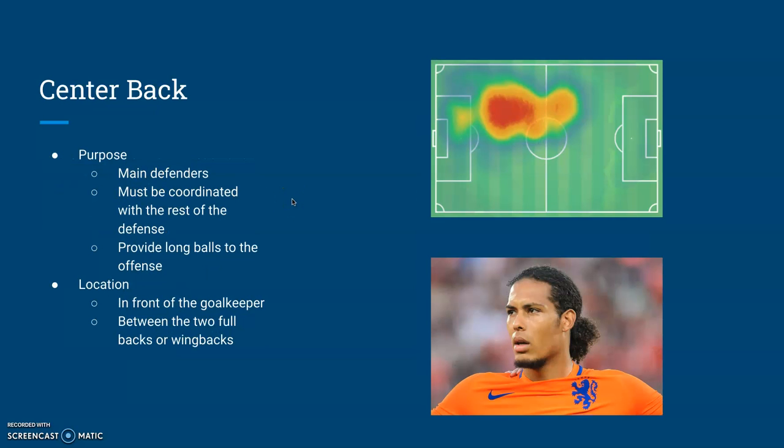Finally, in the defense, we have centerbacks. They are the main defenders in the defense. Their job is to protect the goal and stop the opposing forwards. They must be coordinated in order to maintain a straight back line so they can catch the opponents offside. They also provide long balls to the forwards occasionally. They are found in front of the goalkeeper and in between the two fullbacks or wingbacks. This is Virgil van Dijk. He is considered to be the best centerback in the world right now, and this is a heat map of where a centerback would be.